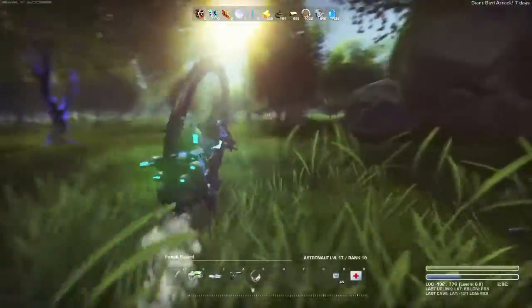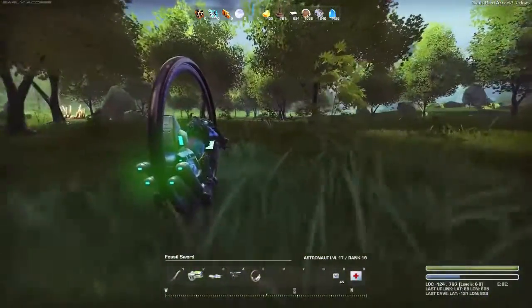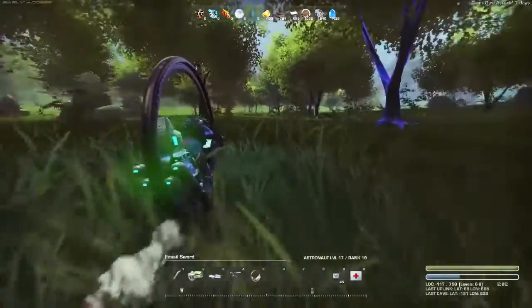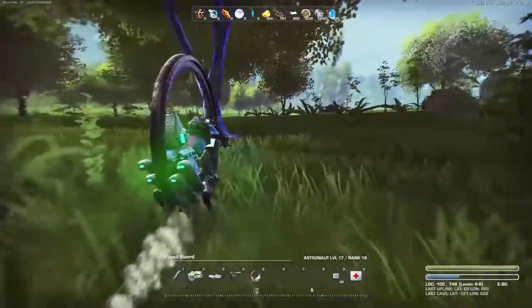Which way am I actually going here? Oh, it's that way — no, it's not, that's a rock. Where's base gone? I'm using the compass at the bottom, so if I go on this route I should get there. There's the waterfall.